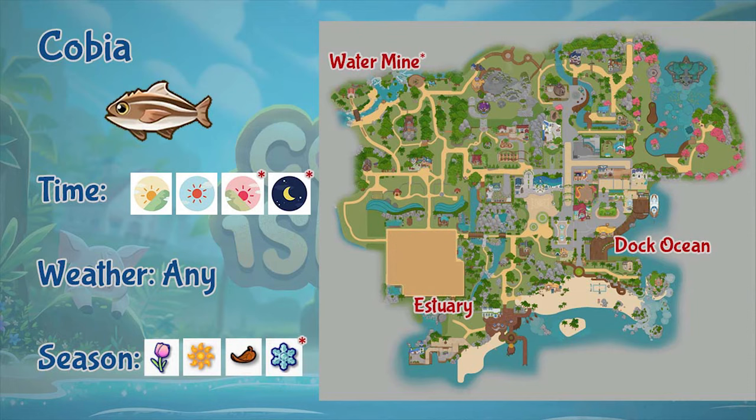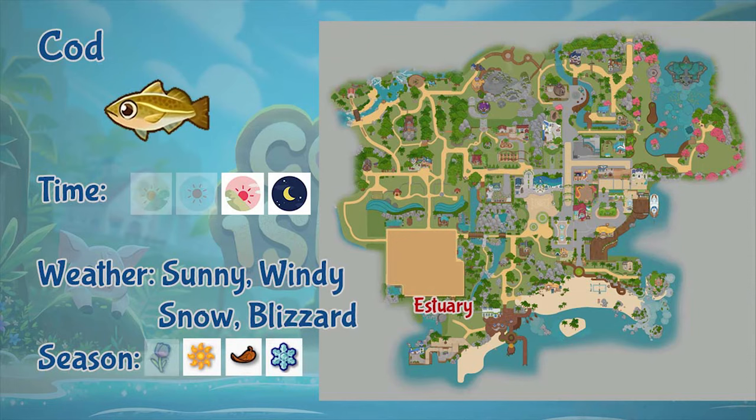Next is cobia. You can fish cobia in the estuary, the dark ocean, and the water mine. You can fish cobia from morning to afternoon, but in the mines you can fish the whole day, and in any weather. You can fish cobia in all seasons except winter, which is only available in the mines.